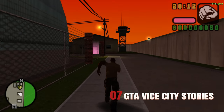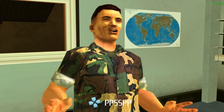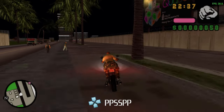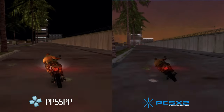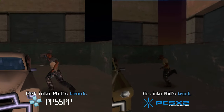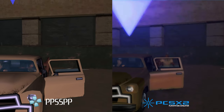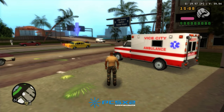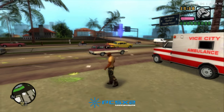Vice City Stories looks even more impressive than its predecessor, and the world is definitely more colorful as well. This time, however, the game runs well on both emulators. It's baffling, since I can't explain why Liberty City Stories chugged so miserably on PCSX2. Has anybody noticed these fern-like textures on the roads though? They look so wrong, and yet they are everywhere.